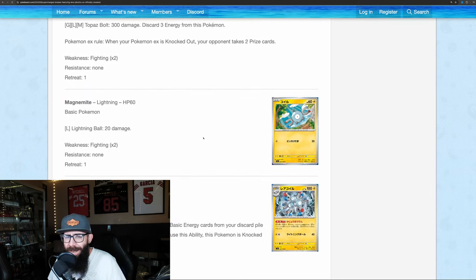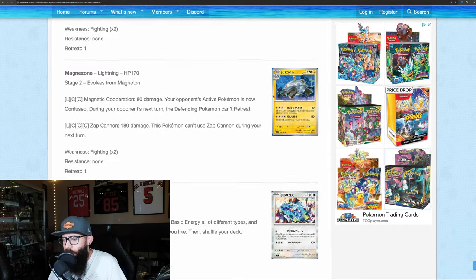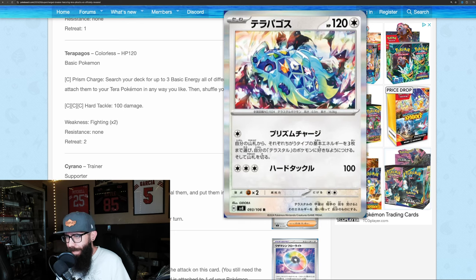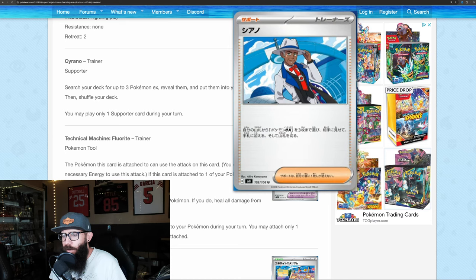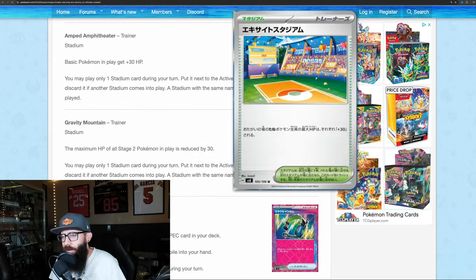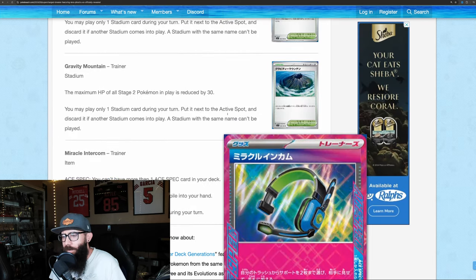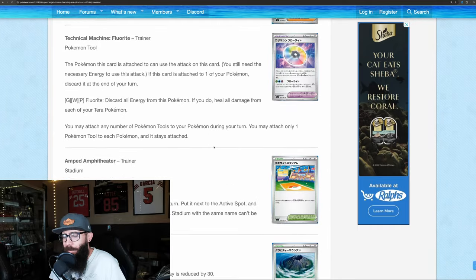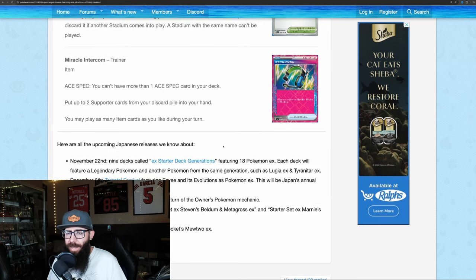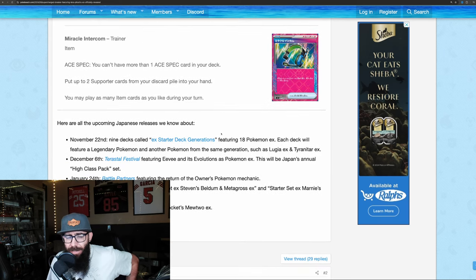First off we have Magnemite, Magneton, and Magnazone. Terabagos is in this set as well as a basic card, which is cool. We've got a trainer card, a technical machine TM, Amped Amphitheater, Gravity Mountain, and Miracle Intercom. We don't really know too many of the Pokemon - it's pretty much just Terabagos and Magnemite. We do know that Magnemite or Magneton has that really cool card from the Elite Trainer Box.